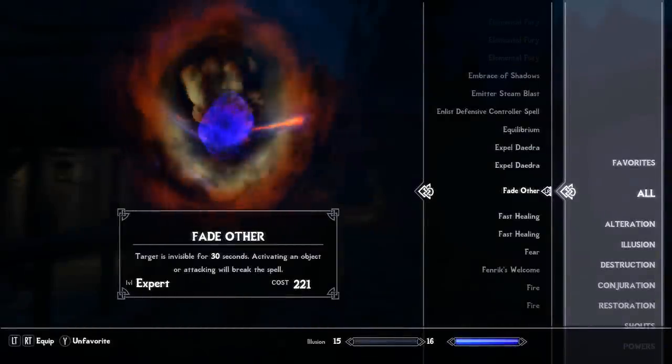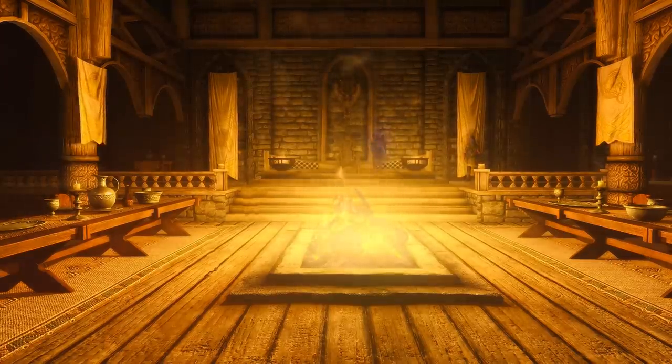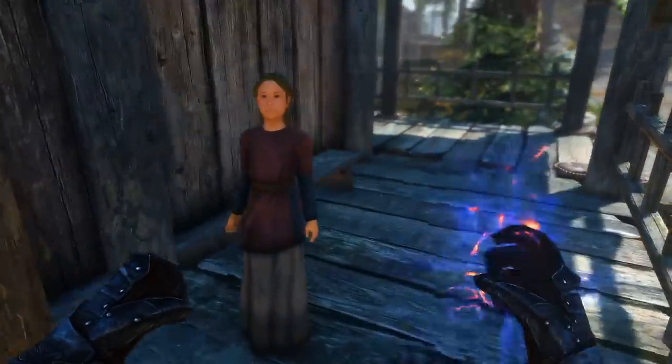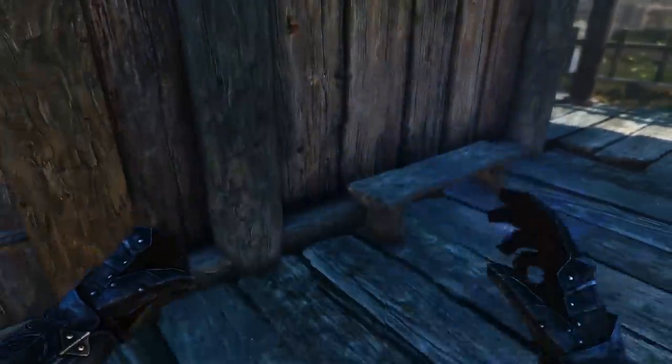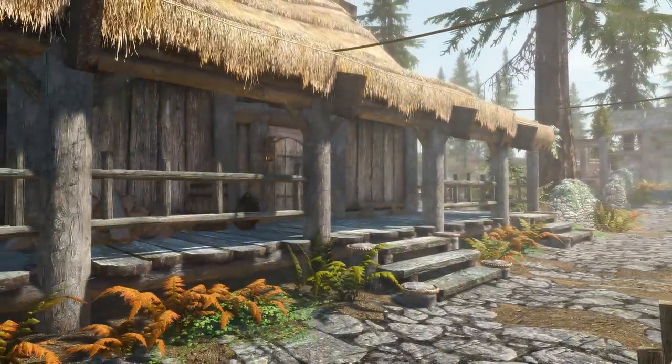And as an honorable mention before we get to the end, there's the Fade Other spell. This expert-level illusion spell would have allowed the player to turn other NPCs invisible for up to 30 seconds. However, it seems to have been cut out from the game. If you force-unlock the spell via the console and proceed to cast it on a child, they'll say some hidden dialogue that can't otherwise be heard, exclaiming, "Hey, I'm see-through now."